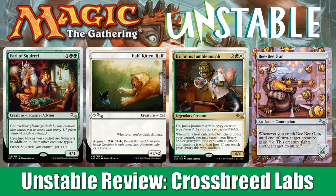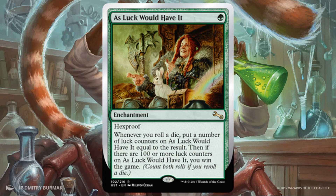Before we get started, if you check out the description below, you'll find a few ways to support the channel — Patreon, Amazon, and Flipside Gaming. Always appreciated. You can find Unstable in those locations, maybe save yourself some money. So let's get into it and see the first card.